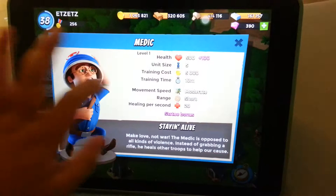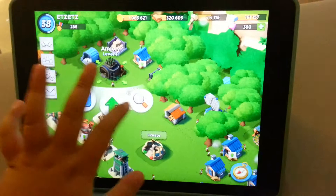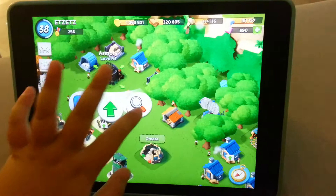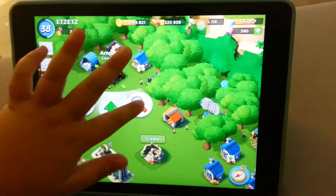My artillery is level 12, my flare is level 4, my medic is level 10, my shock bomb is level 3, my barrage is level 5, and my smokescreen is level 1.